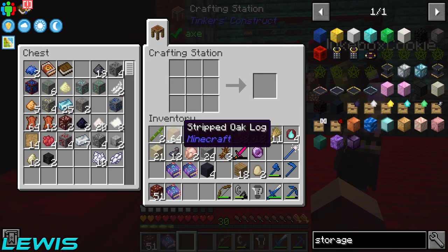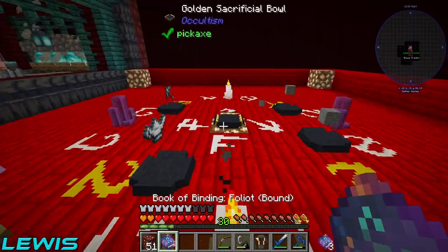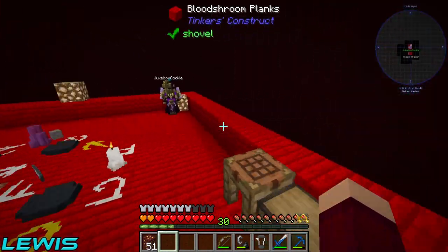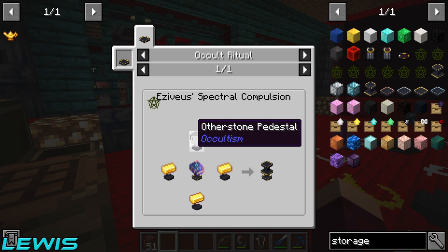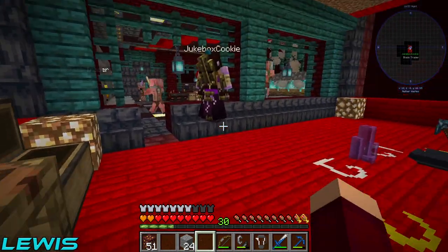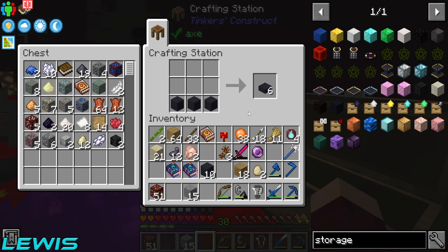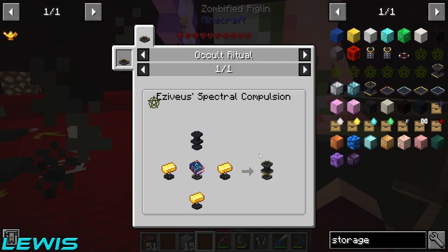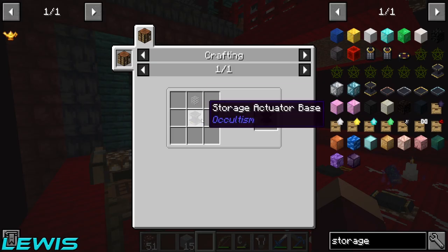Mine that one up, mine that one up - and then you can put your lamp in there. I put the silver in this chest - yeah, just quickly whip that up. Put that lamp down and we're summoning another magical lamp! For the storage base we need three gold and one other stone pedestal - we just need more of that stone.